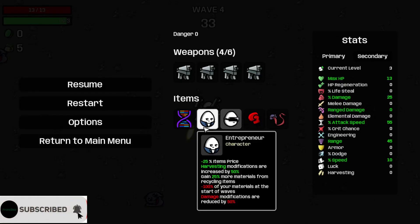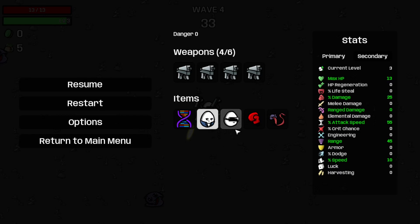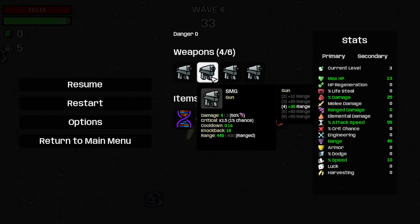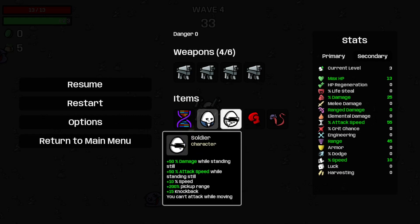So yeah, I guess we're gonna be combining the entrepreneur with the soldier to see what happens. This is our current setup: we have one bossy glove, one enemy in town, and four SMGs. It's gonna be interesting to see how the entrepreneur's bonuses and debuffs interact with the soldier's bonuses and debuffs.